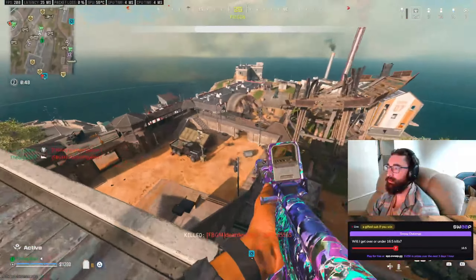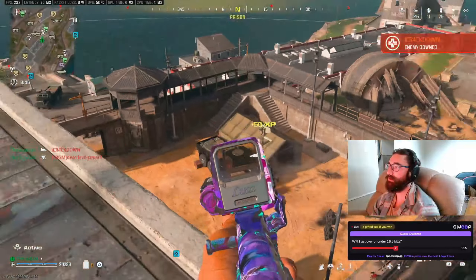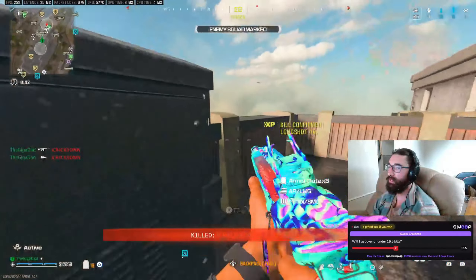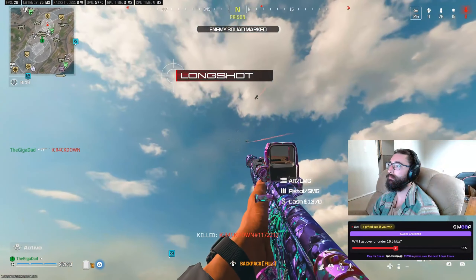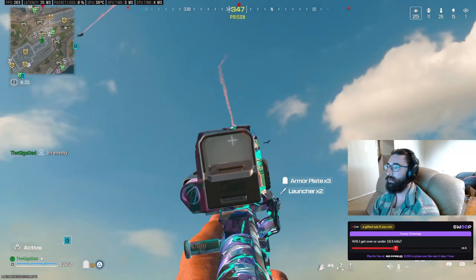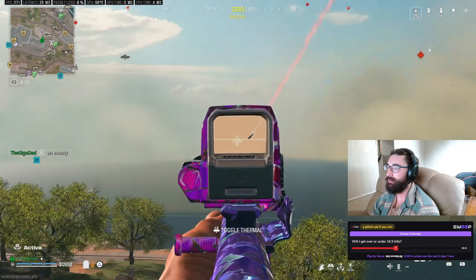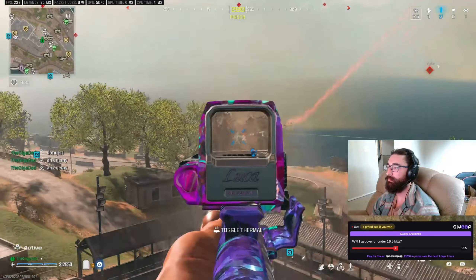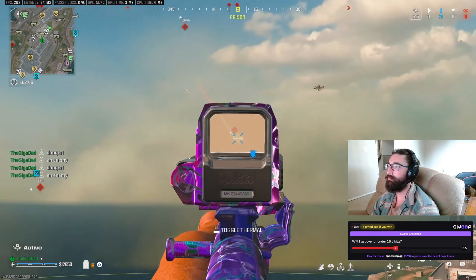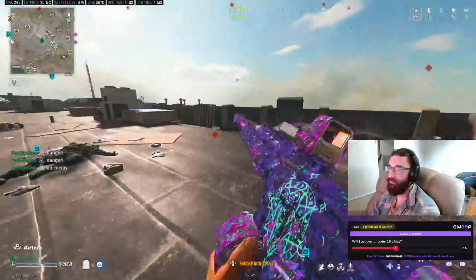This is a better build — going with the recoil instead of the other setup. Whoever shouted that out, good call. The reason why this is the meta, it's just a better way to build it. You gotta get some of that recoil down. It doesn't need the range — it's already got really good range. Just trying different stuff out, but yeah.